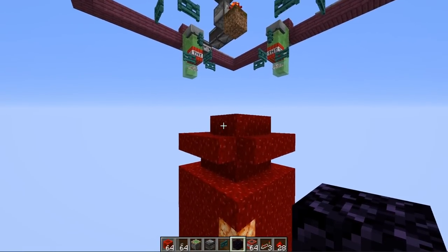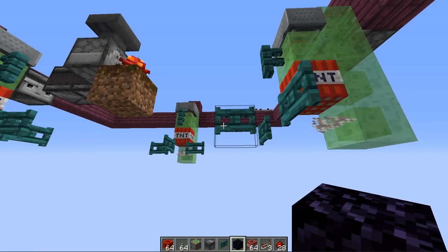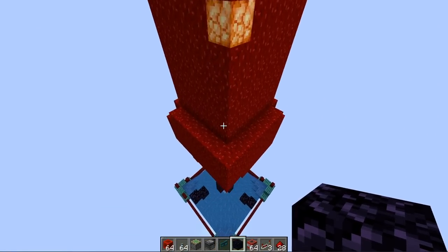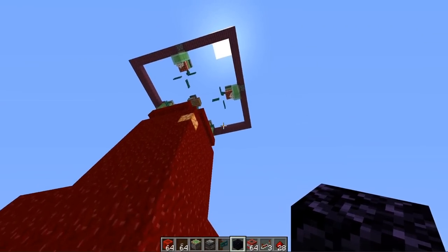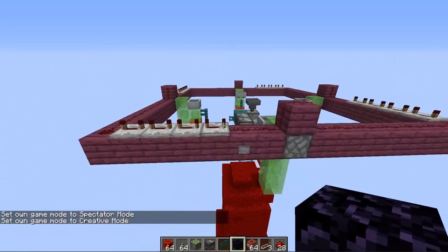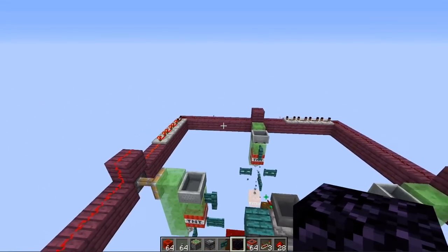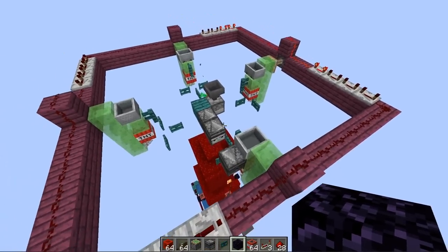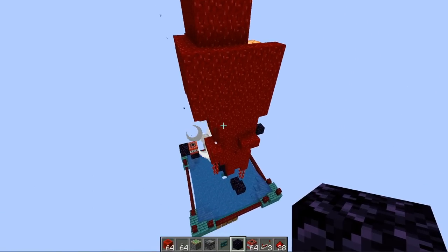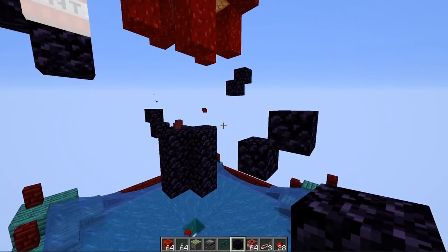These giant fungi can grow up to 27 blocks tall, so we had to design the system accordingly because fungi blocks can replace transparent blocks on the sides, and can also replace the small fungi itself. We break off blocks from the large structure using four TNT dupers positioned around the outside of the tree. There's a button to start the farm, which sends a pulse around a large loop of repeaters going in a circle, constantly cycling through each duper.